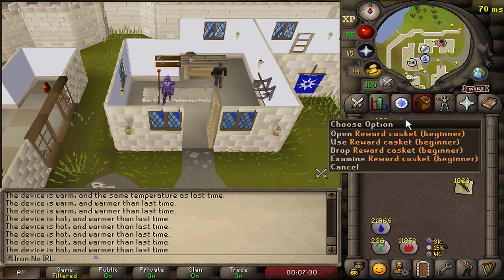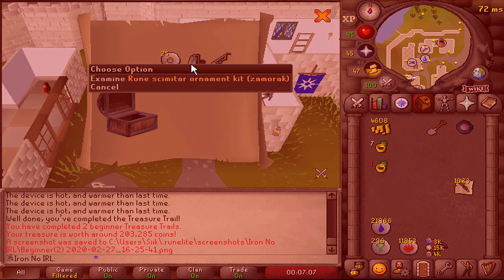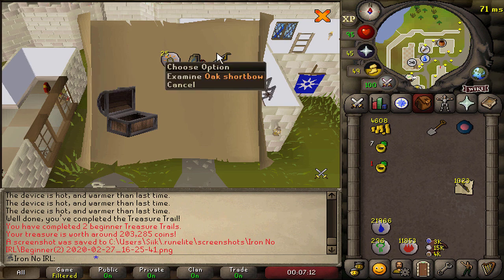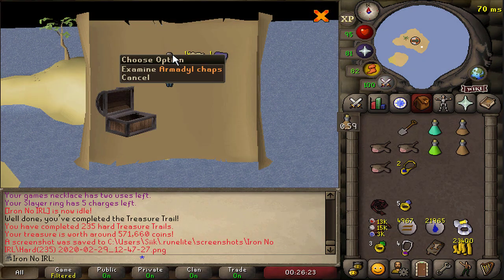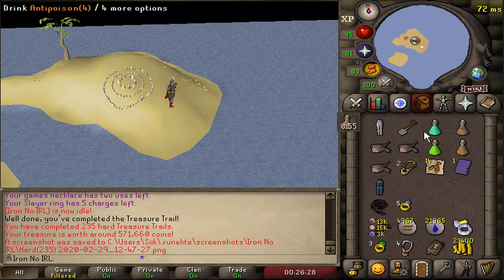I had a beginner clue casket sitting in the bank - I don't remember where it's from - but we got a rune scimitar ornament kit. And go figure I don't have a rune scimitar, so I may go try to kill something and get one later and put the kit on it. I'm killing gargoyles for a bit of GP, just doing the clues I get from them. We got Armadyl chaps from this clue - I'm pretty sure that is a unique item.